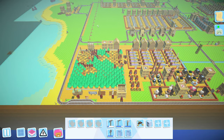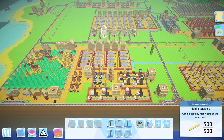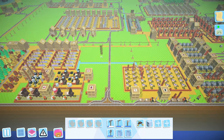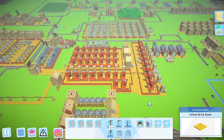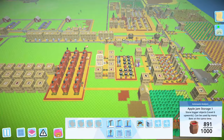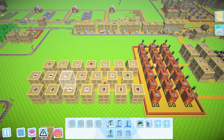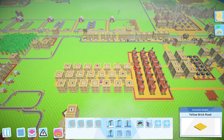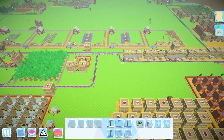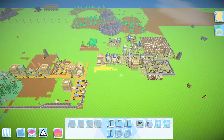Hey guys, it's Hayt here and we're back with another episode of Autonauts: the Mega Base Edition. In the last episode, we finally finished all of the food - the food processing is done. We had talked about potentially getting started on the clothing.